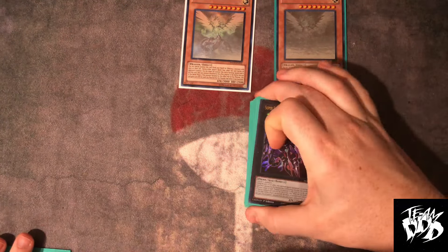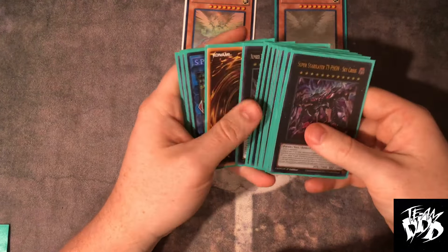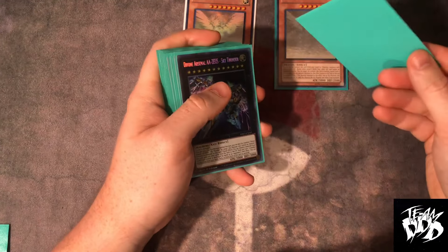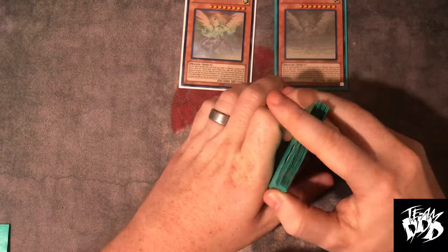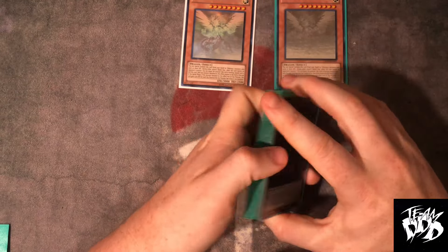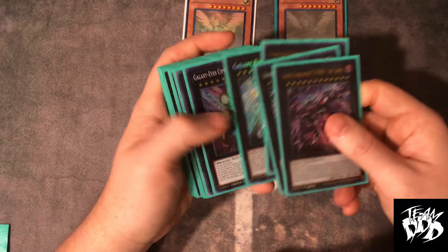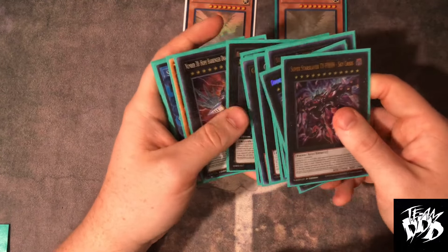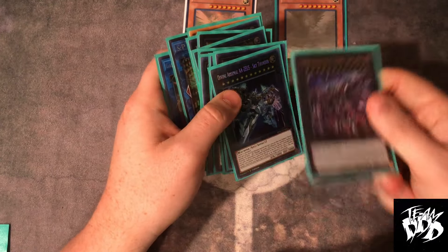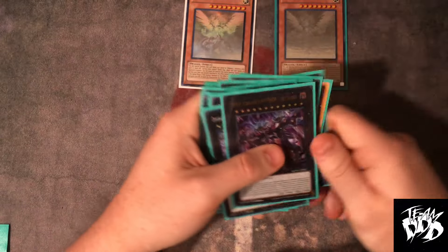And then one Typhon. Don't play Typhon if you can't play Little Knight — if you don't own Little Knight, cut Typhon for your second Lord or Full Armor, whatever you see fit. You need to be able to unlock yourself from this card because it turns off all your stuff; that's why a lot of people stray away from it. But making Typhon, sitting on it, bouncing something, sitting on it for a turn, then making Little Knight — yeah, that's lethal.